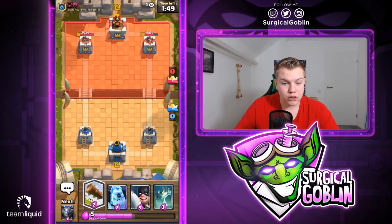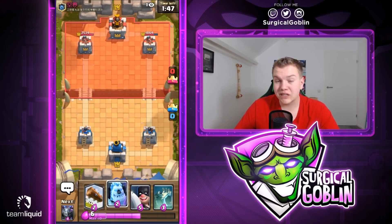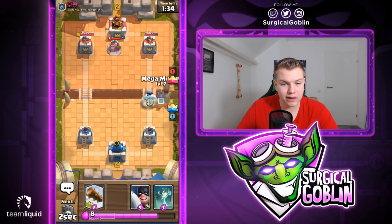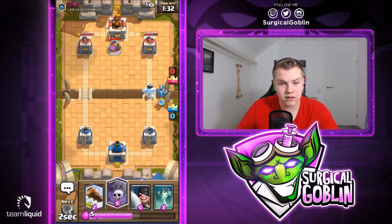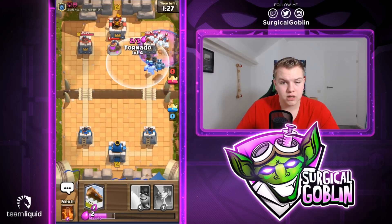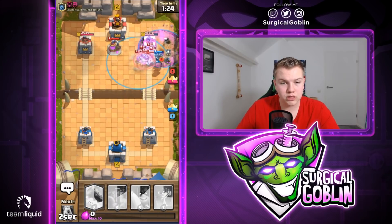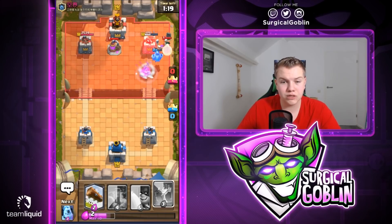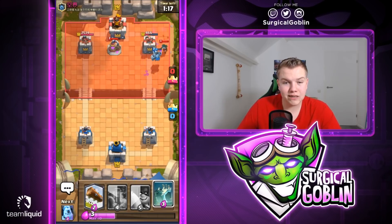Let's see if he drops a Collector now, since we used both Poison and Graveyard. We can cycle back to Graveyard though. Graveyard is the next card — let's go with it now. He actually has Minion Horde, which is really unfortunate. I'll use Tornado to kill the Minion Horde on the Ice Golem. He also goes with a Bandit — Mega Minion is locked on the tower, and we deal a good amount of damage, bringing the tower to 1608 HP.